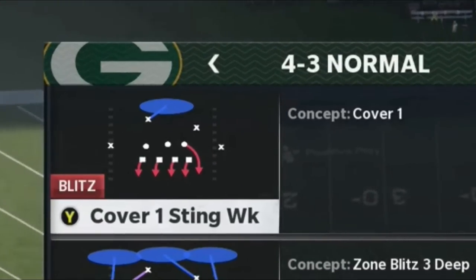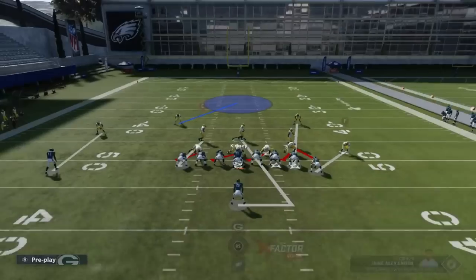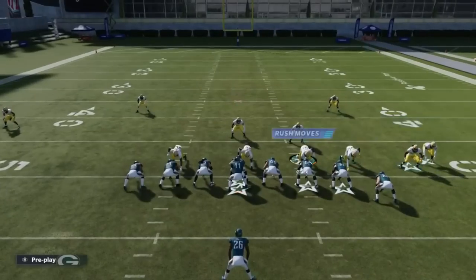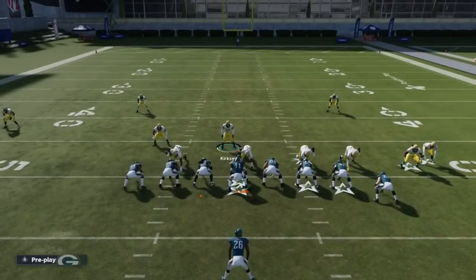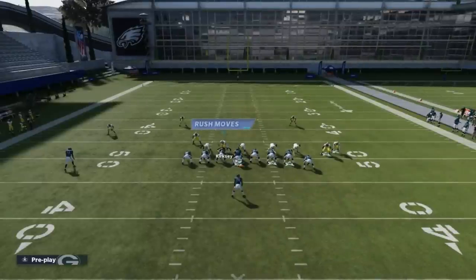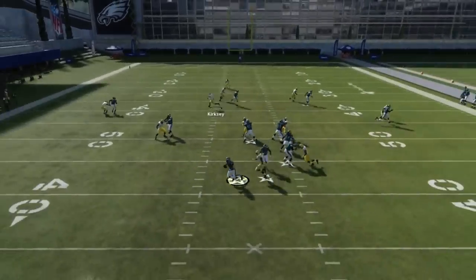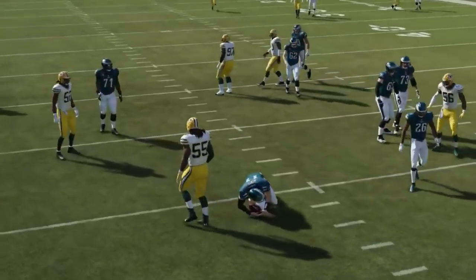Next up we've got the cover one staying weak. All I'm really going to do is shift the entire line, bring this guy over here a little bit so we're in position. We're going to man align these guys back, then guess pass and bring this guy down here on a QB spy, pulling the offensive line over. And you can see we're just getting that edge pressure one more time — really simple setup right there.